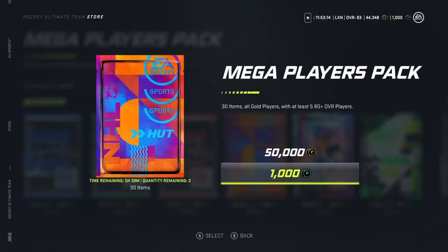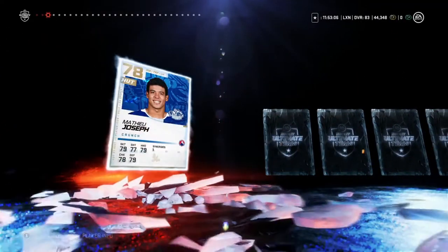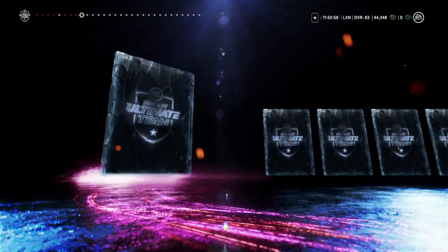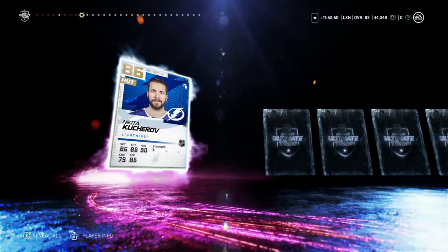Now we get a mega players pack — at least 5x 80-plus overalls. Give us something good, something worth coin would be great. We get Silverberg, and if we don't pull anything it's fine because we use these players to complete a set. Then we get a purple — but it's Nikita Kucherov. Are you kidding me?